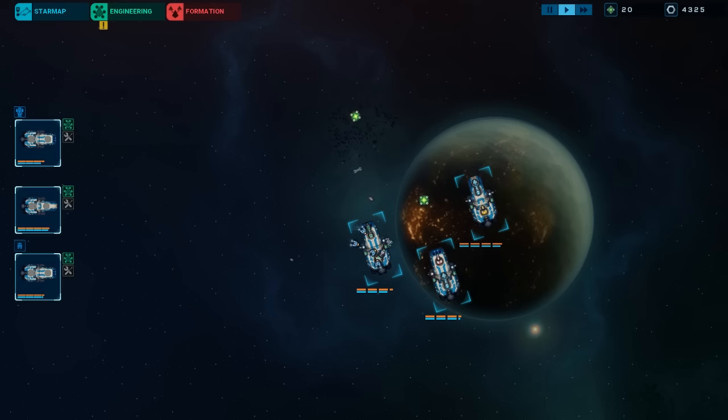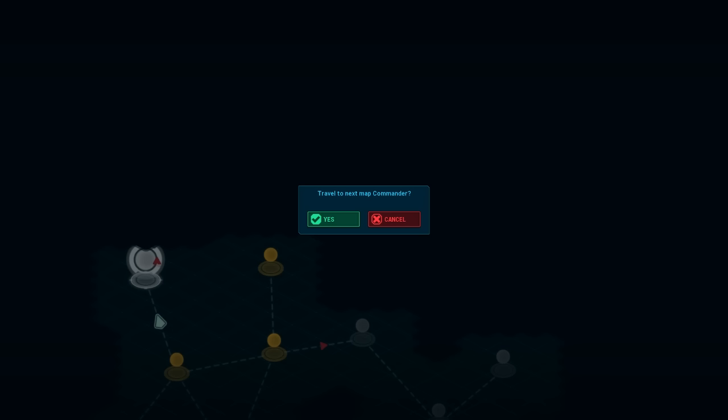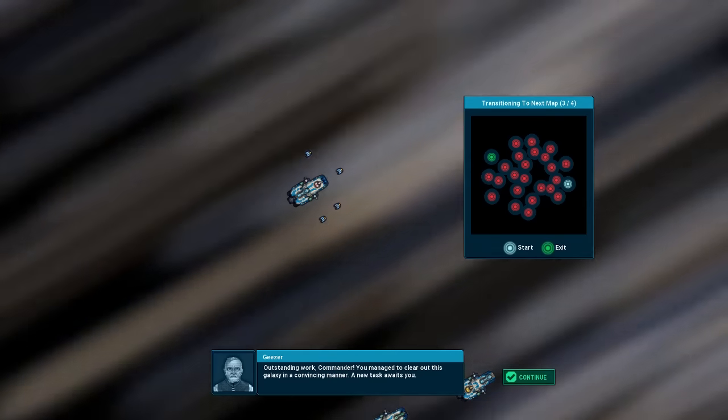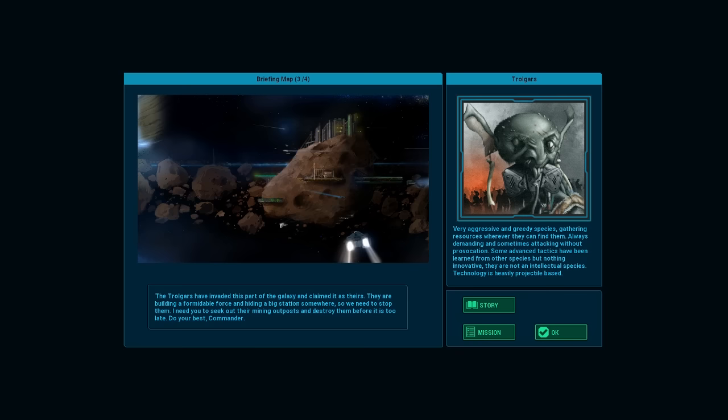That one has slightly less range but the recharge — it already has the recharge upgrade. Getting a second Shield Regenerizer might not be a bad move. Outstanding work commander — you managed to clear out this galaxy in a convincing manner. New task awaits you. So I guess on to the next one! Thanks for watching, see you guys next time.